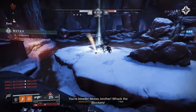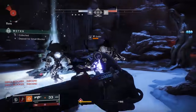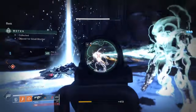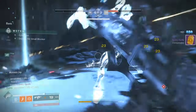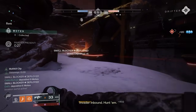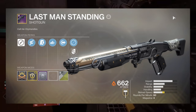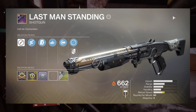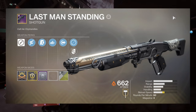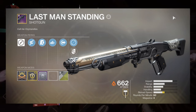The shotgun is the Sentry trigger, where you need to kill blockers and invaders. While I haven't gotten it to drop myself just yet, it comes from killing blockers and from killing invaders quickly after they invade you — these are what trigger the Sentry synth, so I assume they are linked with the shotgun. The curated version is Full Auto and Auto Loading Holster, which is a pretty bland roll. It is 60 RPM, or in this case 66, so it shoots a little bit faster than Mindbender's Ambition at the same level of impact — so I guess that's noteworthy.